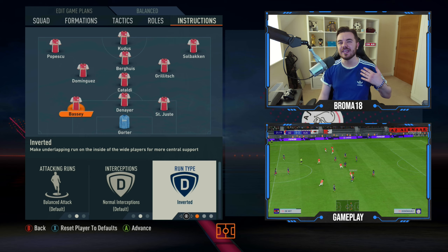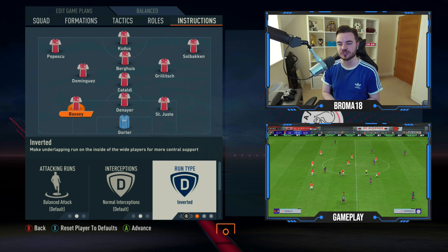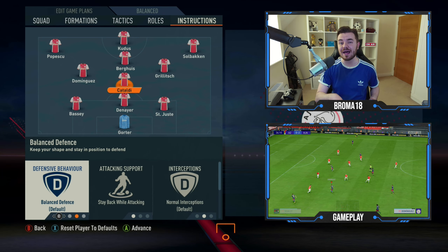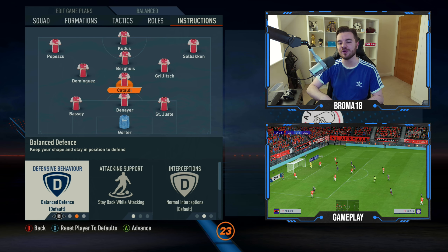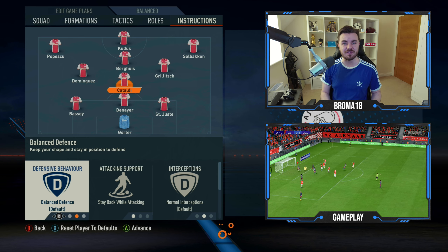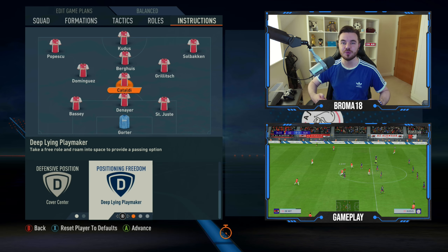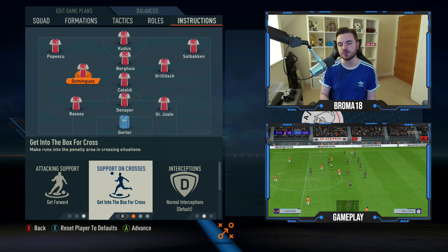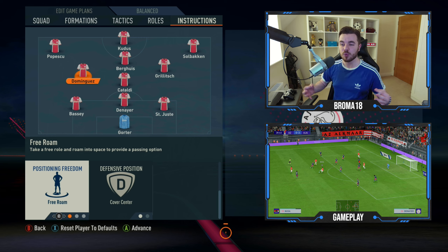With Calvin Bassey on the left, he's on balanced attack and inverted run — it's very important to have him on balance so he isn't getting forward too often and leaving gaps on opposition transitions. The inverted run ensures he isn't overlapping the wingers, who are the ones sticking on the touchline. Cataldi at defensive midfield has his defensive behaviour on balance — if he's on man-mark he gets dragged out wide too much. His attack support is stay back whilst attacking, defensive position cover centre, and position freedom deep line playmaker. Dominguez plays a box-to-box role: attacking support on get forward, positioning freedom free roam, and defensive position cover centre, free roam.